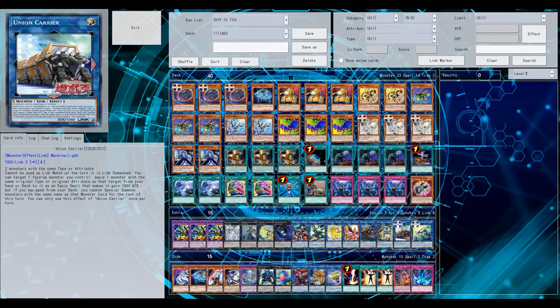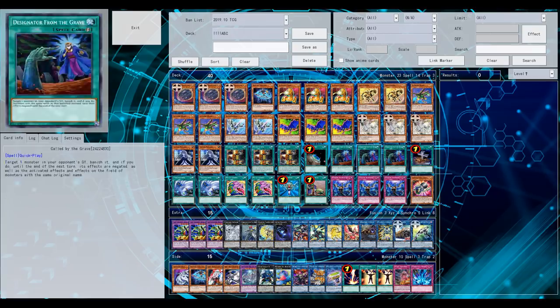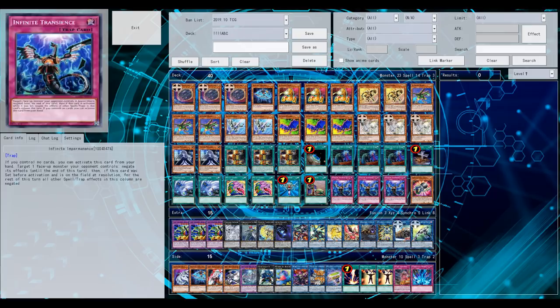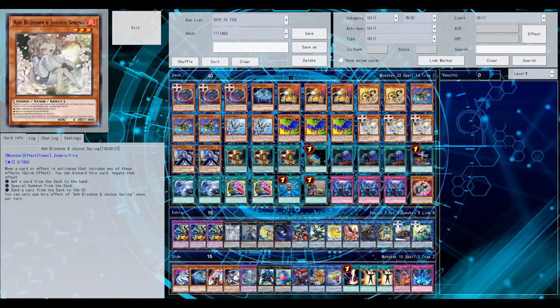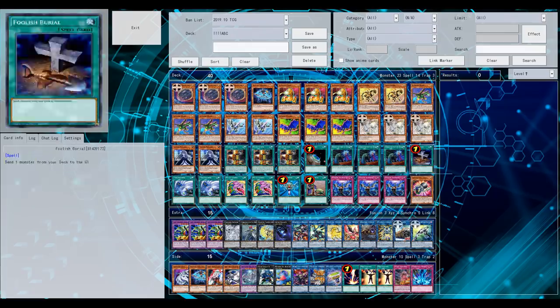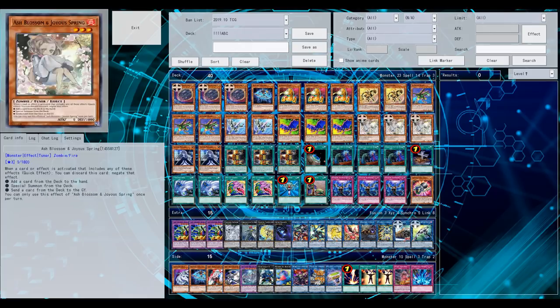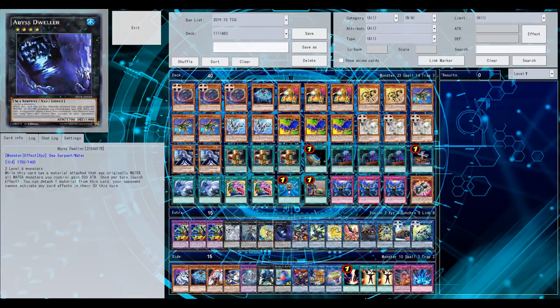The scary thing about Union Carrier is how easy it is to make — only needs two monsters with the same attribute or same type. In today's meta, basically every deck has the same monster types: Cyber, Thunder, Machine, or whatever. It's going to be a crazy card, and it was only revealed yesterday so people are still exploring. Feel free to leave your experience with the card and deck options in the comments. That's it — thanks so much, like if you enjoyed, signing out, peace.